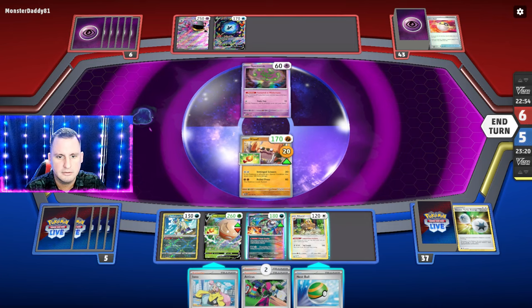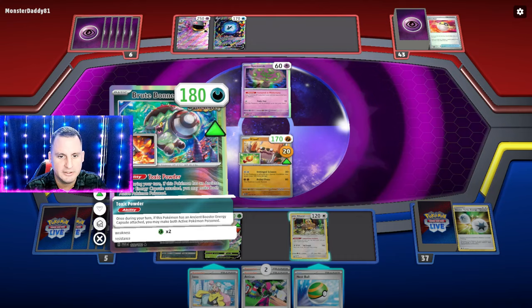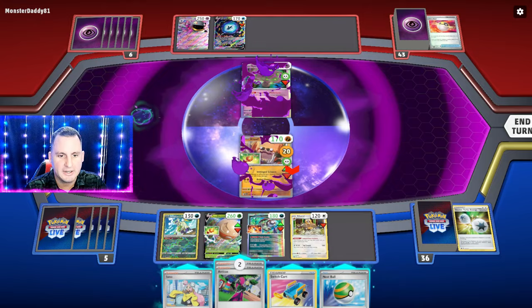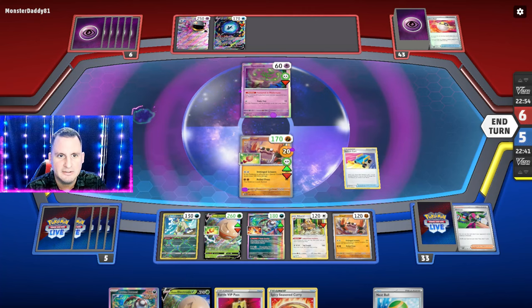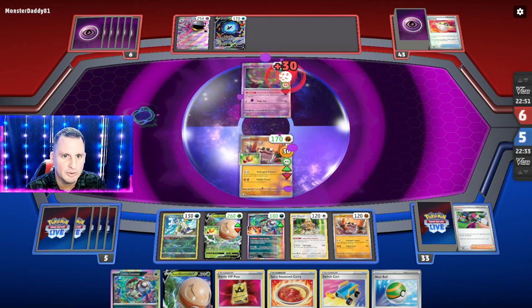Spirit Tomb — they Spirit Tomb'd themselves! Let's see if we get one off — we did not. So let's poison — boom boom. We are not going to give them cards — we're going to Atticus now that they're poisoned. Unfortunately we're going to have to use a Spicy Curry. Actually, I can Switch Cart and Spicy Curry — or because they're poisoned, they'll just get knocked out. We'll just end turn, because they're poisoned and they're going to get knocked out on the bench. They have no cards — there's no point wasting a Spicy Curry.